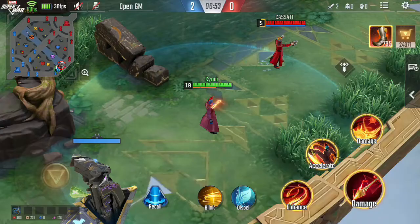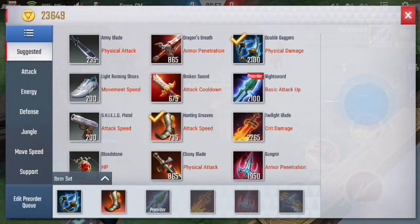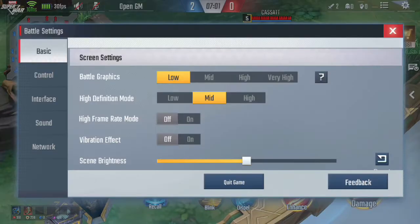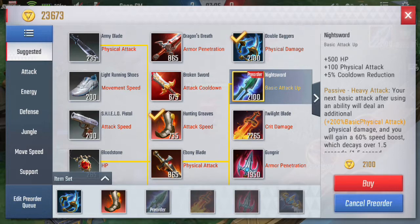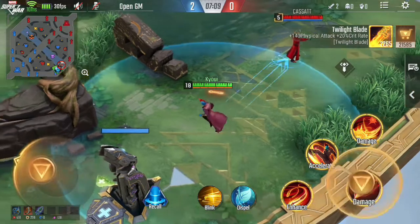Next is the attack speed boots for additional damage. After that, the Knight Sword, which is a really great item for Yondu.